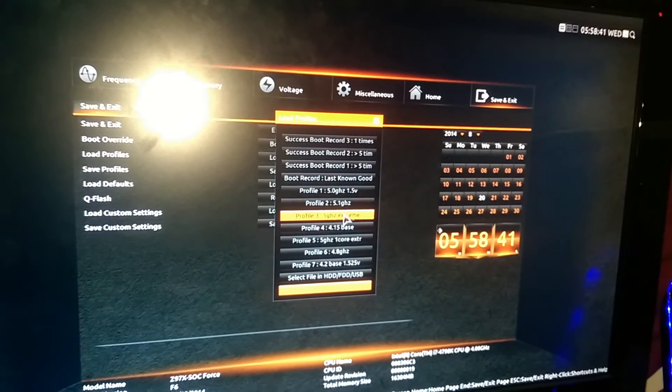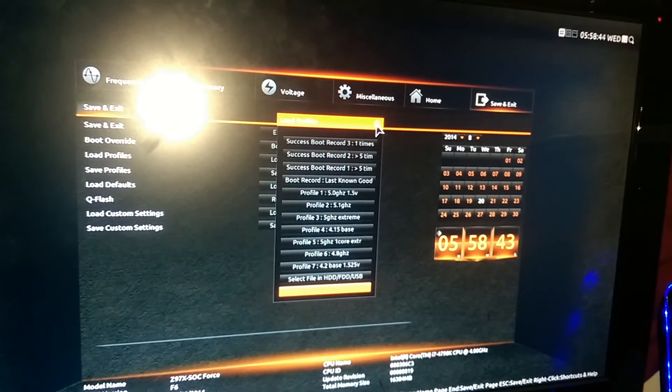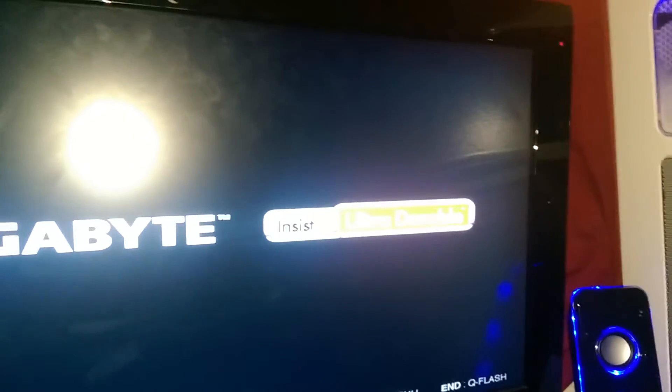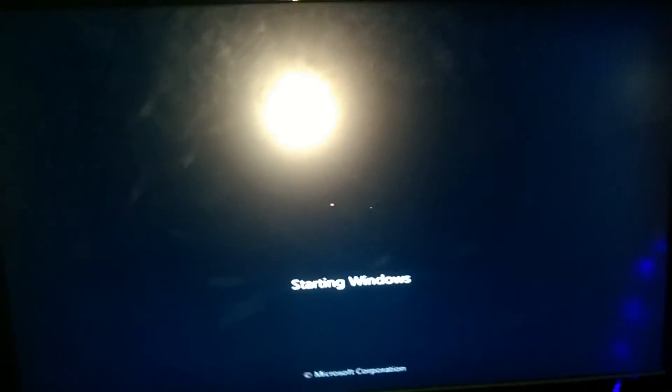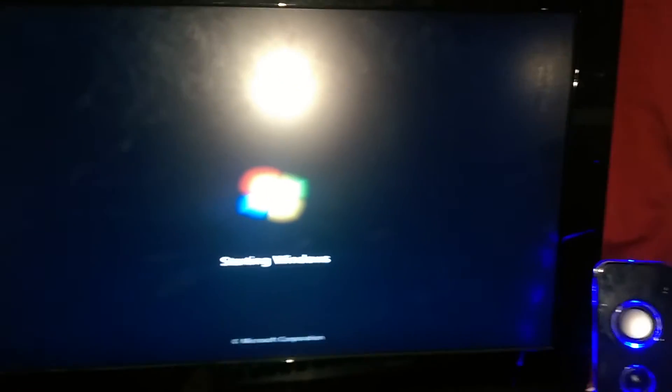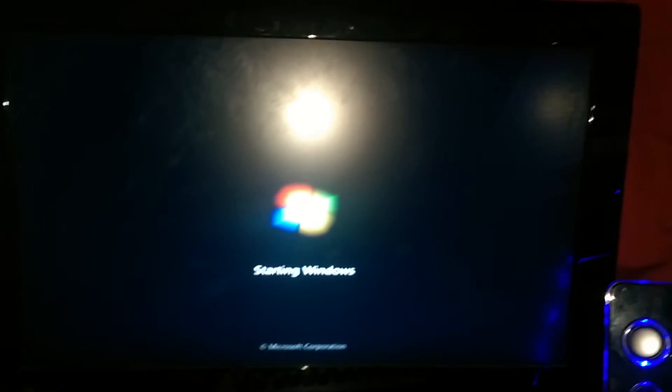I still got all the turbo boost and hyper-threading on, too. Alright, the ODE profile was, I believe, 5 gigahertz, 1.5 volts. Or, no — it was 5 gigahertz extreme. Save and reset. Now it should be more stable. We will run Cinebench one more time, just to see if it's any smoother there, or if it got more unstable and I had to turn it down — where it was 5, 4.9, 4.8, and then 4.7 as the last core.